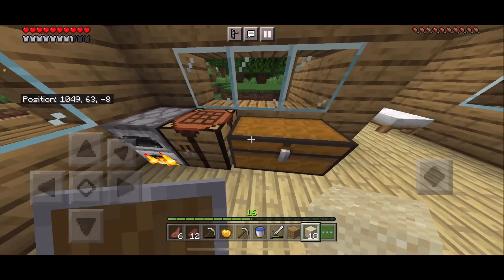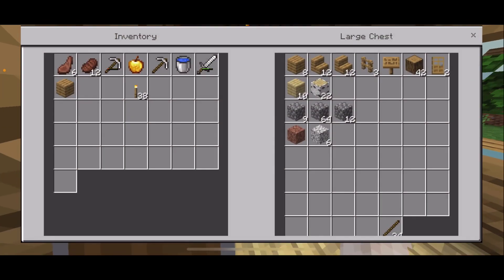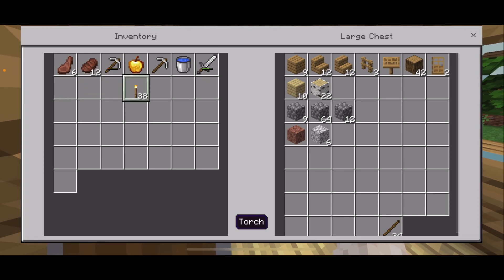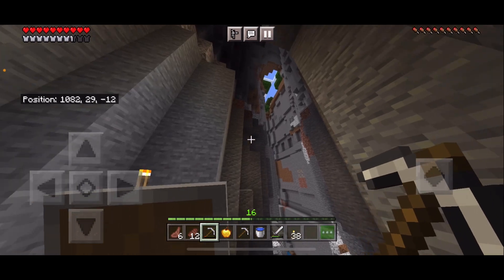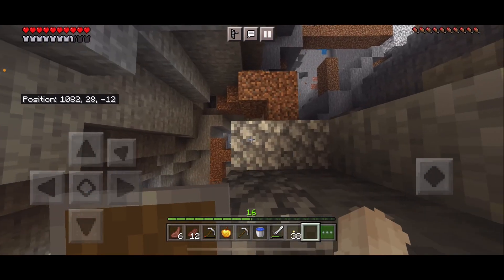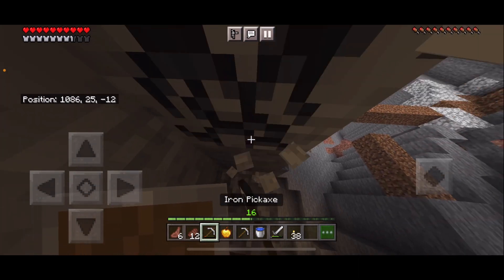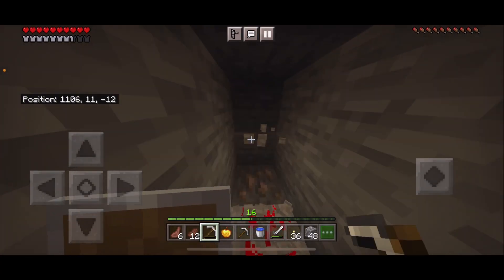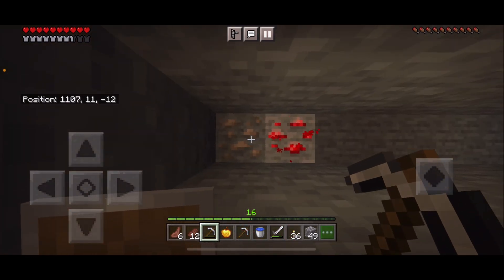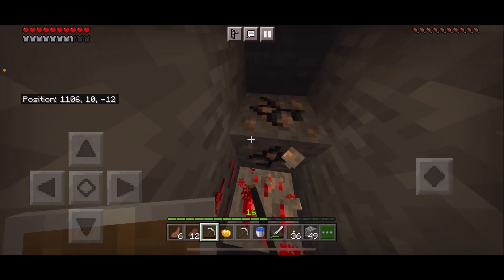That should be pretty good. Now I'm going to go mining. Instead of being in this ravine I think I'm just gonna keep mining downwards. Oh, we found redstone and iron right next to each other - that's kind of weird, but I'll take it.